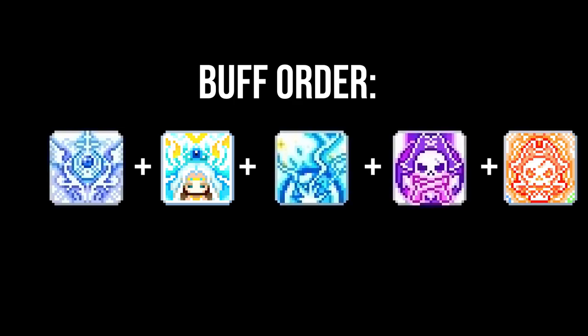Your buff order is as follows: you'll pop Glory of the Guardians, Cygnus' Blessing, Lightning Cascade, Overdrive, and Primal Bolt. If you happen to be using Angelic Buster Link and/or an Oz Ring, they'd be used after Primal Bolt is popped.